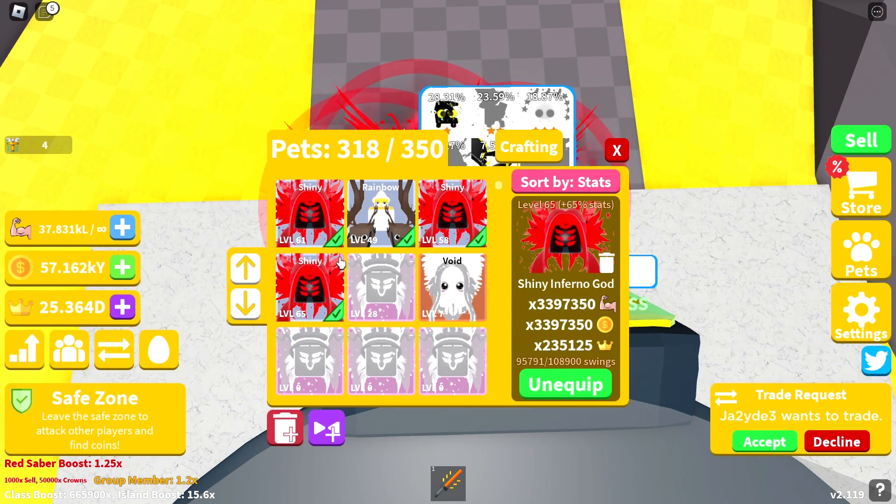So the next best one is one of these shiny infernal gods — level 65, 3.3 million. Not bad. The third best pet we have is also 3.3 million, and the last one at level 58 is 3.2 million. All in all, we're probably at 13 million strength total. I'm sure there are some people out there with much better pets, but it's not bad at the moment.